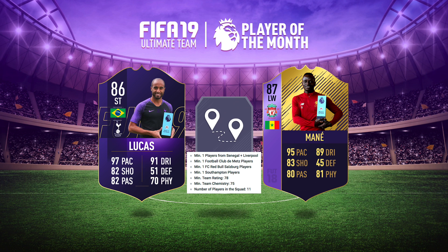The third of the four requirements was Mane's Journey — his former teams and current squad and nation. It required one player each from Senegal and Liverpool, one player from Club de Met, Red Bull Salzburg, and Southampton, at 78 rated, 75 chemistry, and 11 different players.